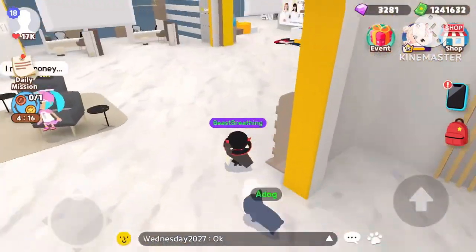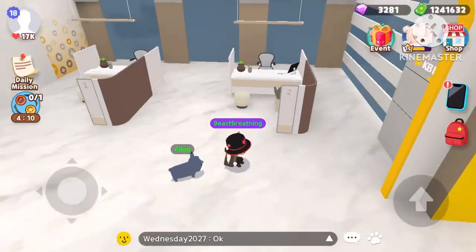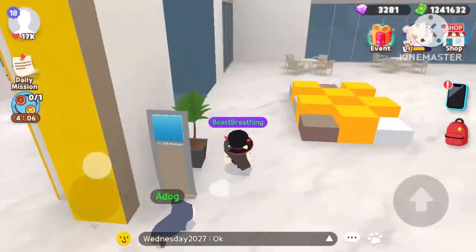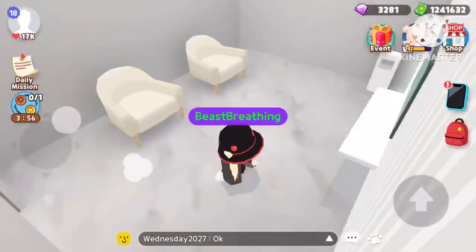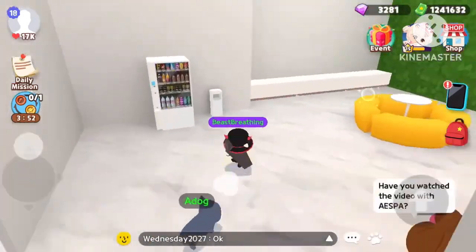Sometimes it'll spawn on the desk by the teller or back here. It'll spawn on top of these desks sometimes too. So maybe by the security guard or back by this corner or that corner back there. Maybe in one of these one or two rooms and maybe by this orange seat over here.